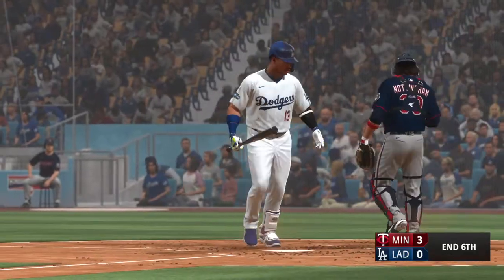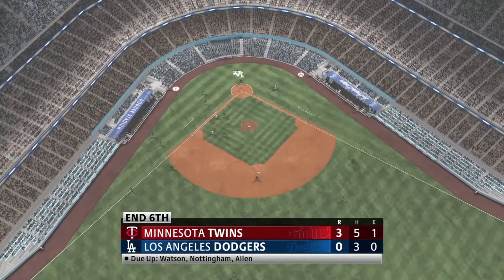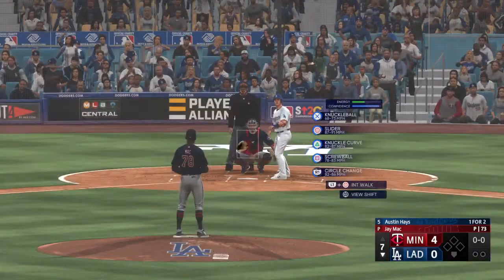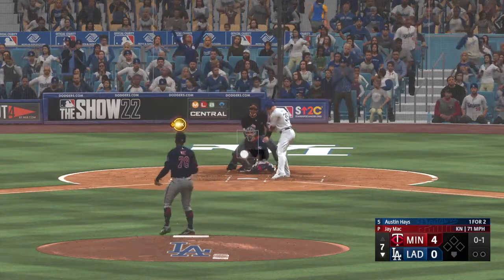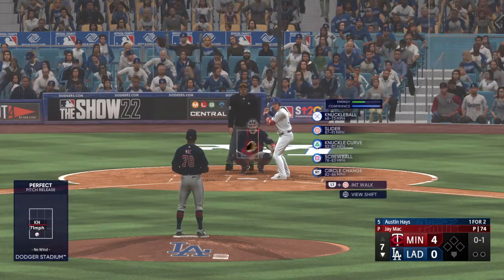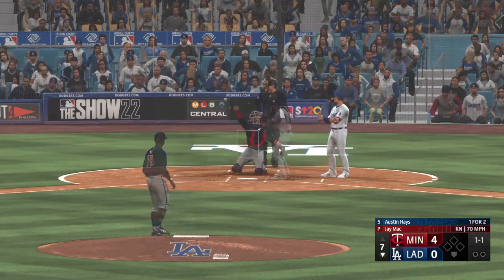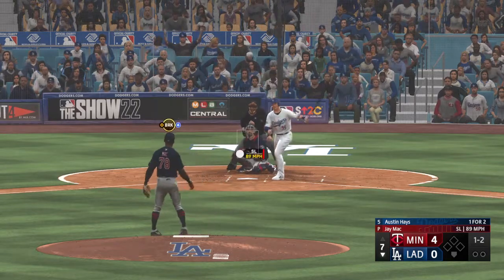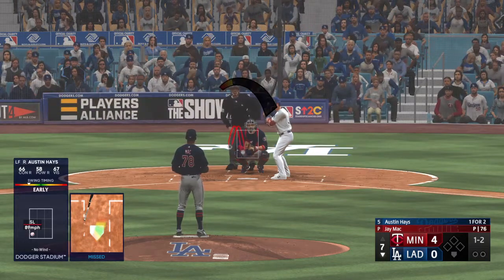Swings and misses — that ends the frame. Dodgers leave one, they trail here 3-0. Set for the last half of the seventh — Austin Hayes for the Dodgers, the left fielder. They've got a potent lineup, and when you think about teams capable of rallying from this kind of deficit, they're right at the top of the list. Next offering is downstairs — swing and a miss. Clearly was sitting on a fastball and just ended up out in front of the slider. Can't fault him for his commitment, but he's going to have to battle with two strikes.